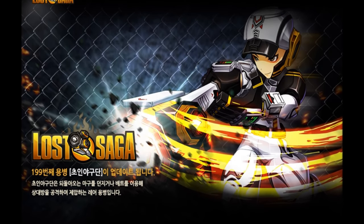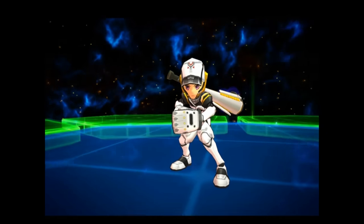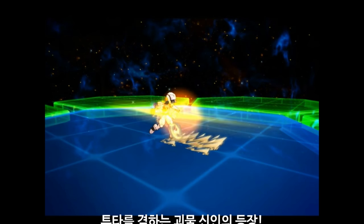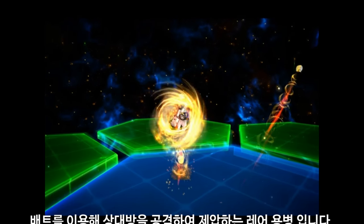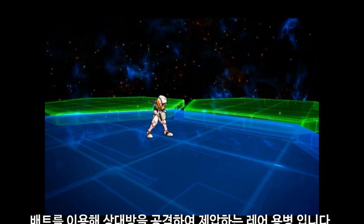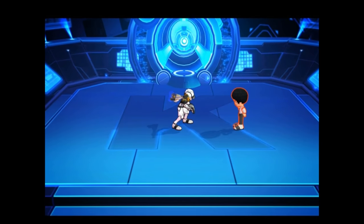It looks like he might use a bat, which is a logical choice for a baseball player, or he uses his glove and mitt. I don't even see a ball yet - he punches. All right, there's the bat, that's what I was more expecting. He throws baseballs too, and it looks like he has a boomerang baseball. He has a three-hit basic: one, two, three - the third hit launches very high. That's interesting.